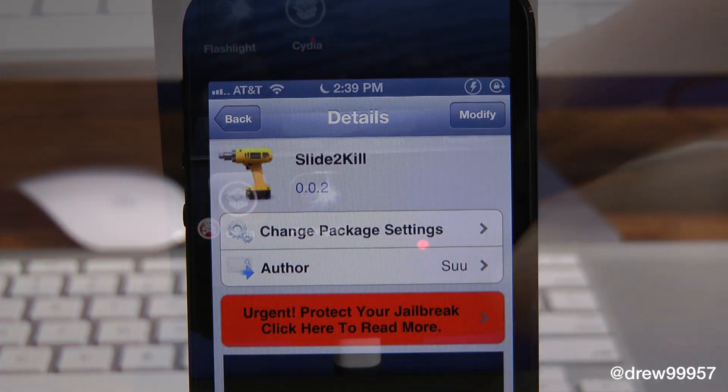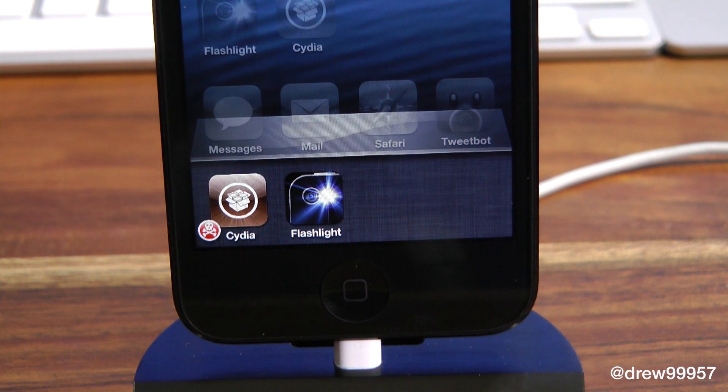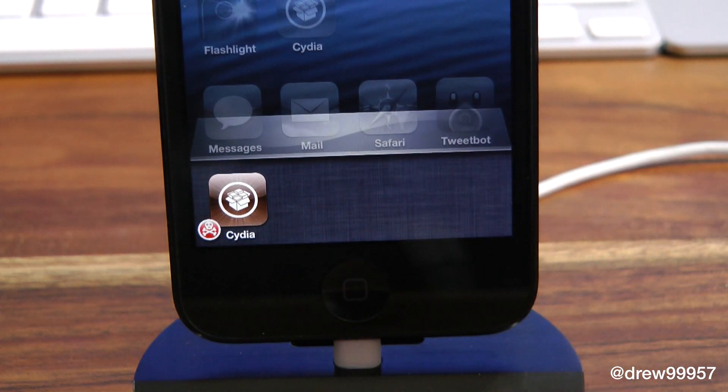So here we are inside of our multitasking tray. Normally, to kill an application you'd have to sit there, hold it, and put it in wiggle mode. Well, now thanks to Slide to Kill, all I have to do is swipe down on an application just like so and it's automatically gone.